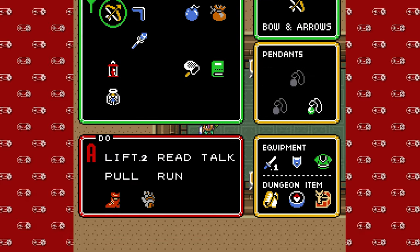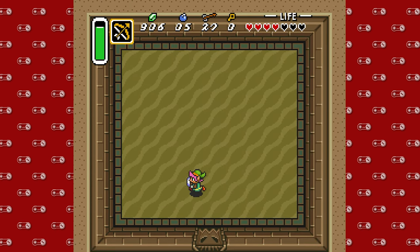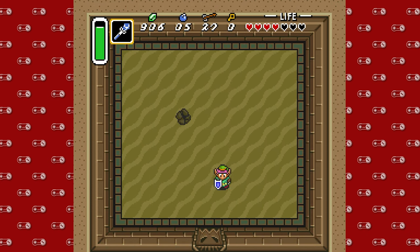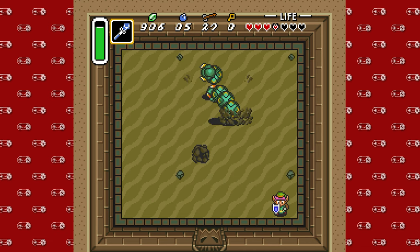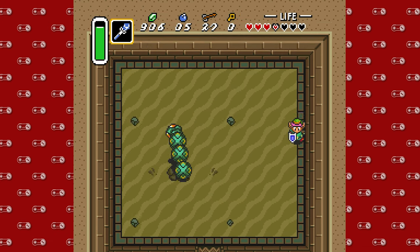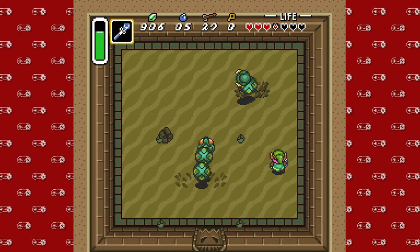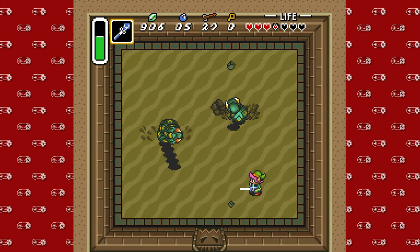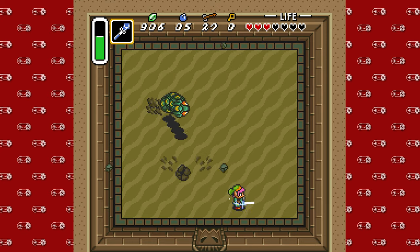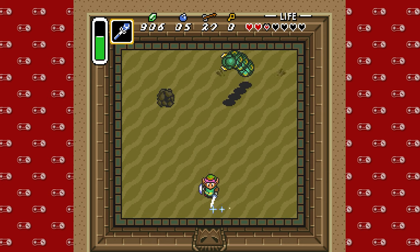Alright, so I don't remember what the boss is. I'm going to keep the bow out. Ooh — wait, no. I don't — this is why we got the ice rod. This is the Lanmola, I think is what it's called. It can shoot rocks out when it surfaces with its gross head. This is going to be a really tough fight. I also don't entirely know how to kill it or hurt it in any way. It's a good thing I got that safety fairy, because this is going very poorly.